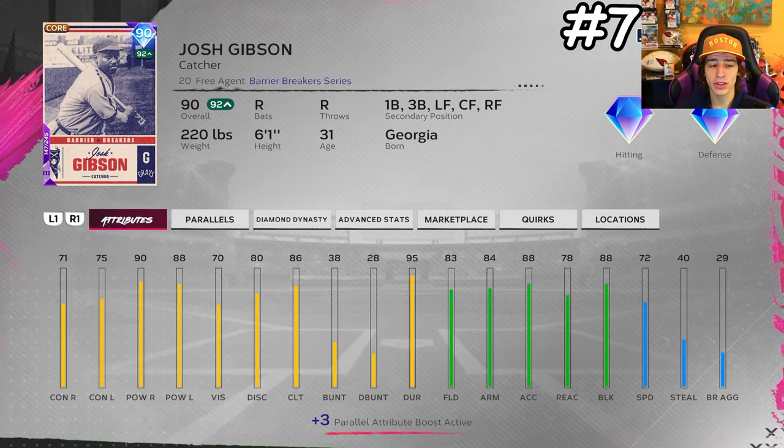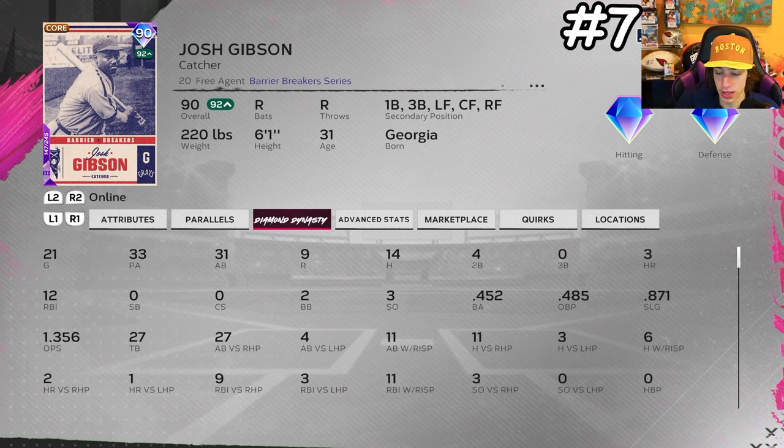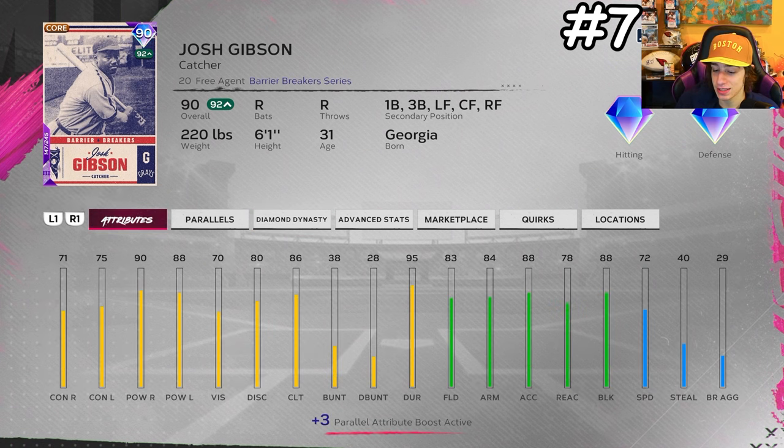Josh Gibson is another card you could have gotten free on day one. The fact that he can play catcher is extremely valuable, and his swing and stats are just really good. There is a weird audio glitch where every contact sounds like a massive home run, but who cares. Online he's batting .450 in 31 at bats with three home runs. His swing and attributes are really nice and he can play anywhere on the field, but he's most valuable at catcher.